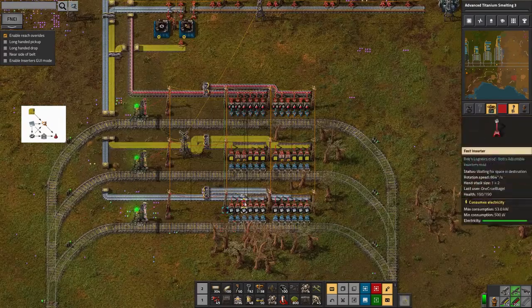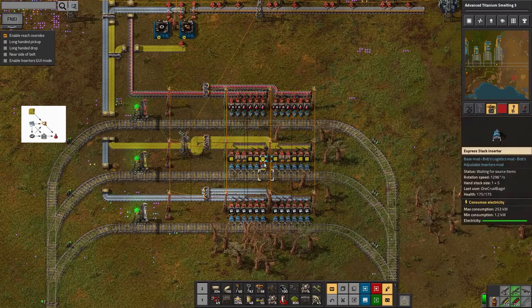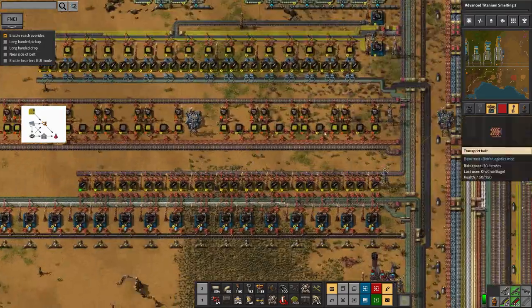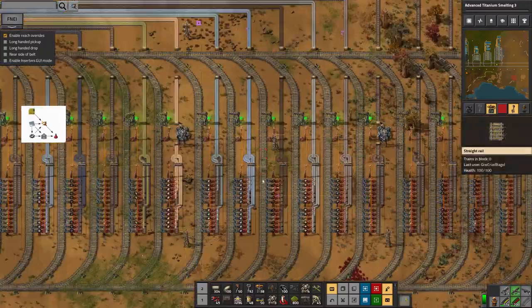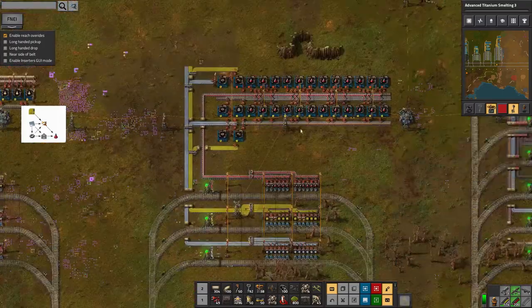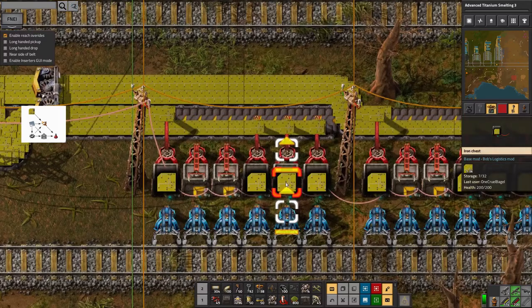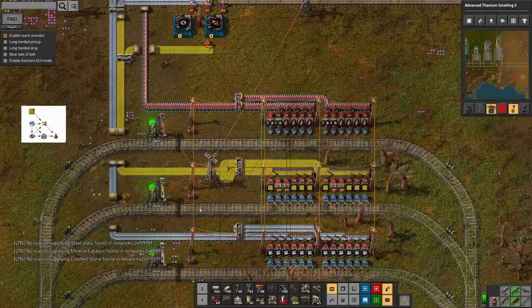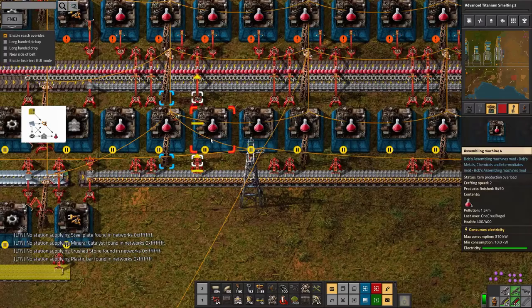The idea is that there's a certain level of ingredients used relatively commonly, and those are all being built over on the bus - things like yellow circuits being spat out into stations, and batteries being pushed out as well. That means up here we don't need quite as much complexity - we don't need to pull in all the ingredients for producing circuit boards, which includes wood and copper. So here we only need two stations dropping off components which get turned into cogs, inserters, and conveyor belts, and those get turned into red science packs.